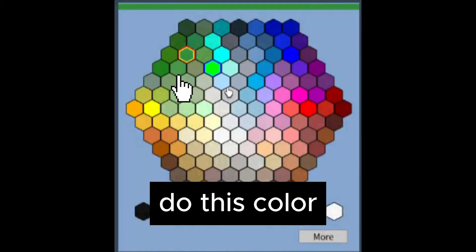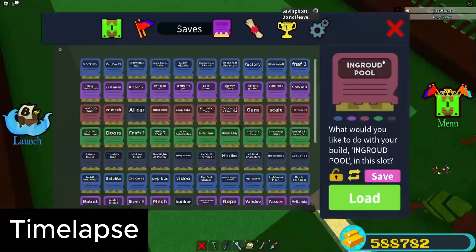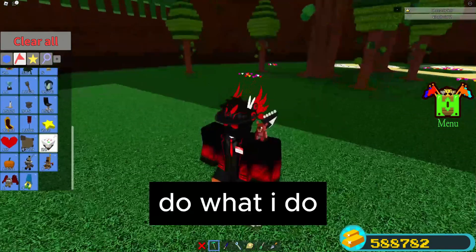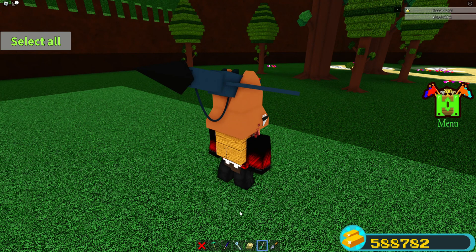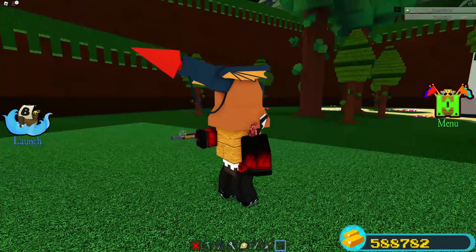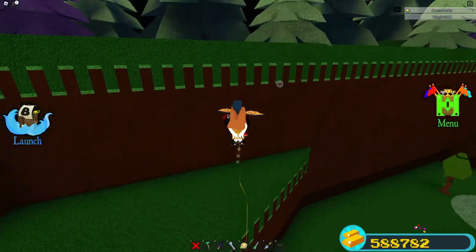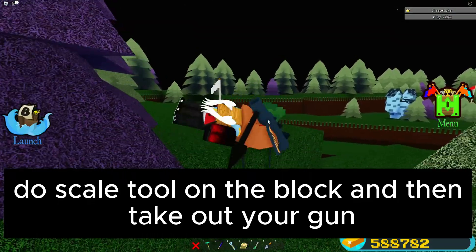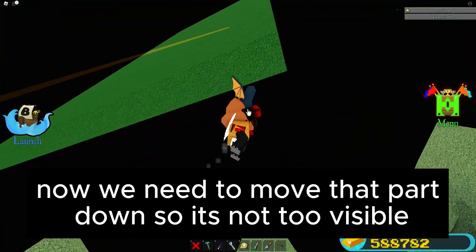Do this color. Now we need to do the glitch — do what I do. Do harpoon this part. Do scale tool on the block and then take out your gun. Now we need to move that part down so it's not too visible.